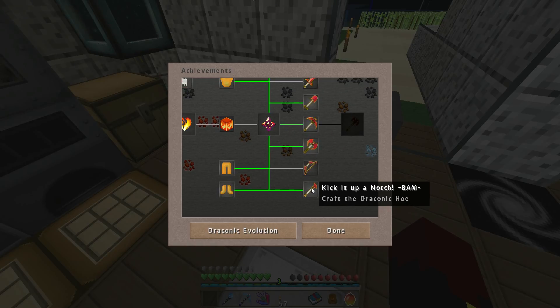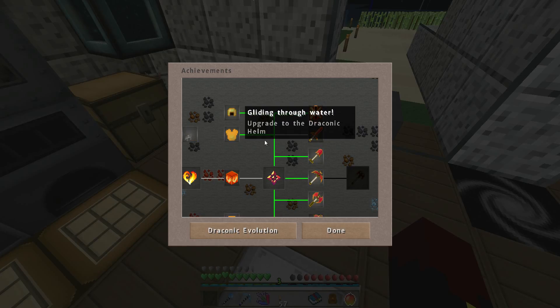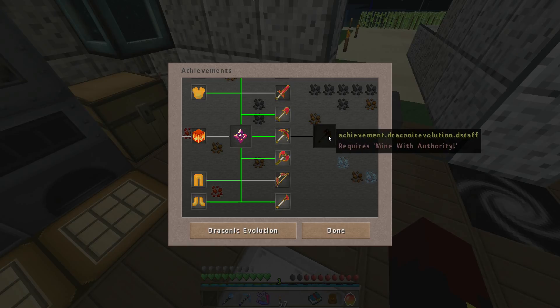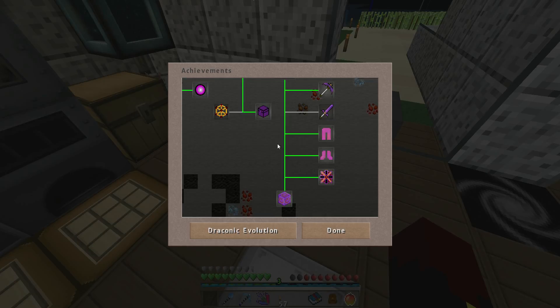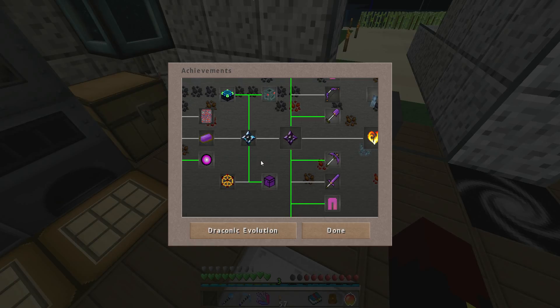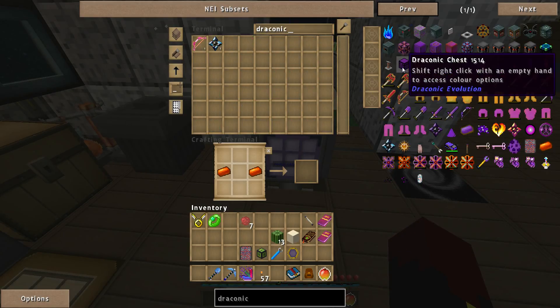Yeah, I got that. Kick it up a notch — craft a Draconic Flux Capacitor, that could be nice. Craft a Draconic Hoe. Dance like a butterfly, higher and higher, fly like an eagle, gliding through water. The shovel, the pick. Draconic Evolution D-Staff requires a mind with authority. One giant chop for tree kind. Brimming with anticipation.